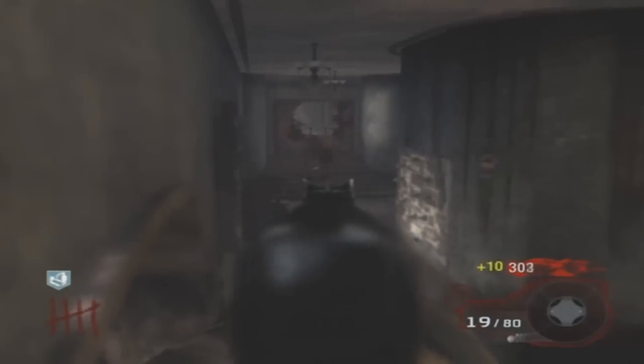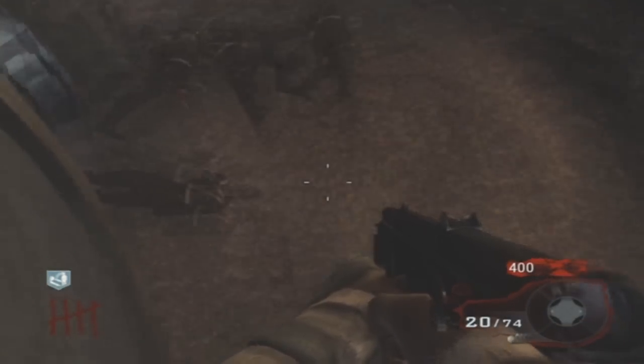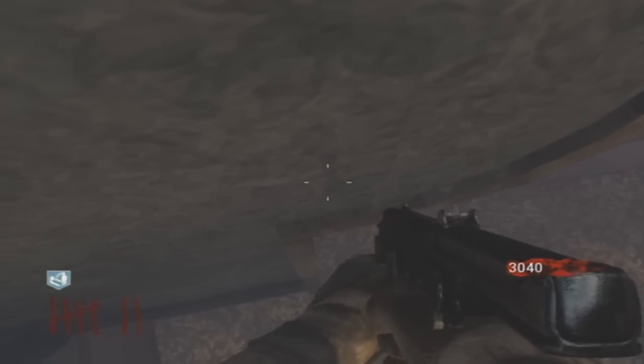Sometimes you can slide over the barrier, so you have to be watchful of that. It's a pretty good barrier glitch, but you can get hit and you can actually die. So make sure you actually do shoot the zombies, because it's not a full barrier glitch — they can still hit you. And if enough pile up under you, you might want to have teammates to cover you.